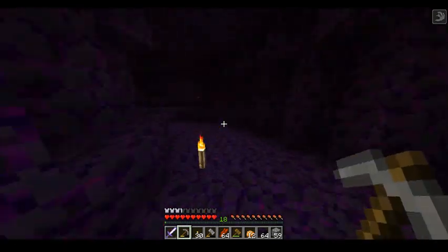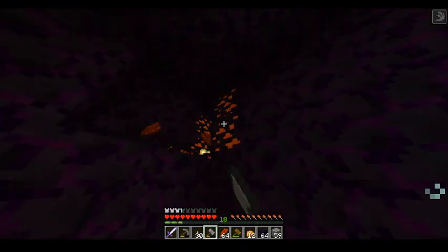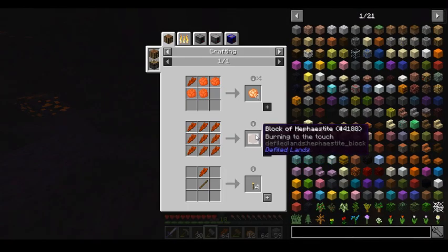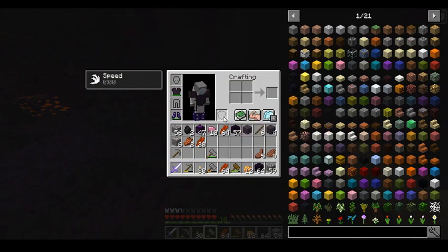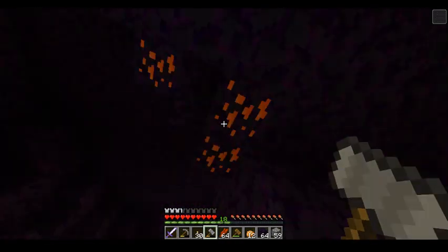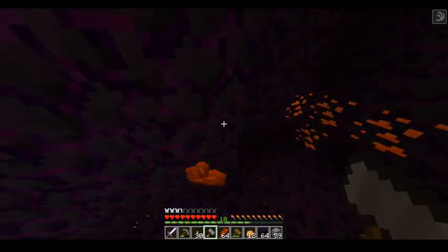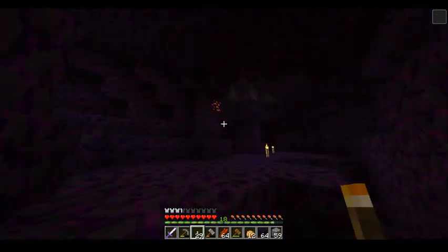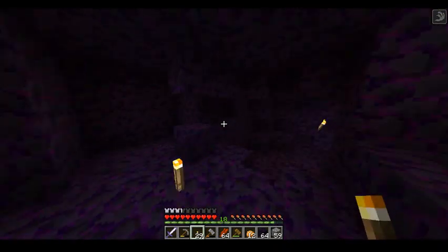I got a lot of stuff and there's probably a lot more to find. I don't know how much of this Hephaestite I really need — it can be crafted into blocks that probably burn enemies when they step on them, which would be good for a trap or a mob grinder. But why do that when I could also not do that? I'm getting out of this cave now. Let's hope the blood moon isn't still active.